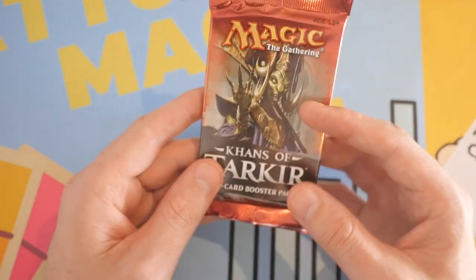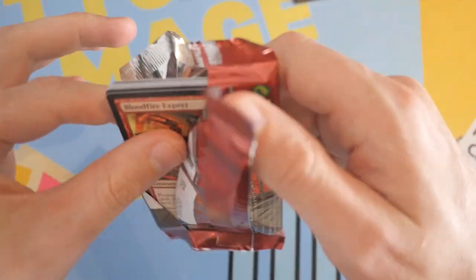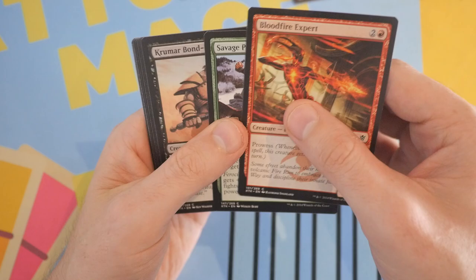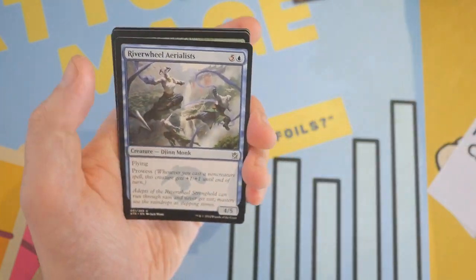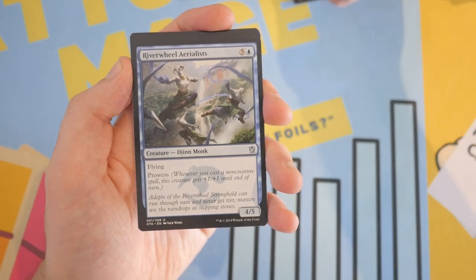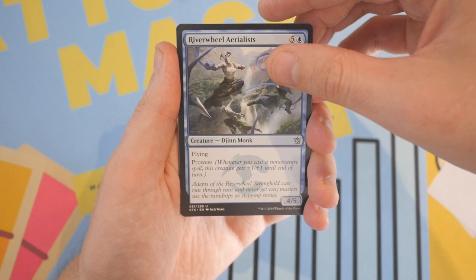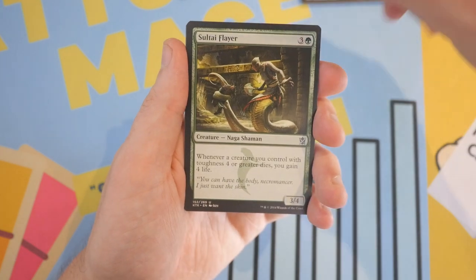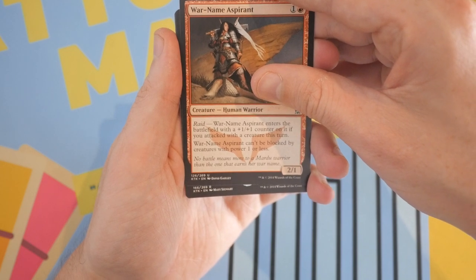Oh my god, I think it's safe to say Fate Reforged has beaten the crap out of Khans. Fate Reforged is taking the cake right now — well, we still have one pack to go. Let's see what it is: River Wheel Aerialists, Sarkhan's Triumph, War-Name Aspirant, and it's a rare.